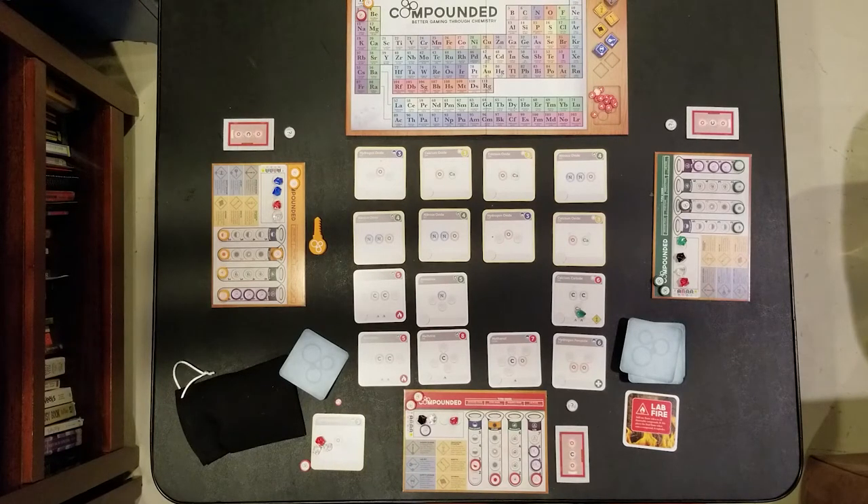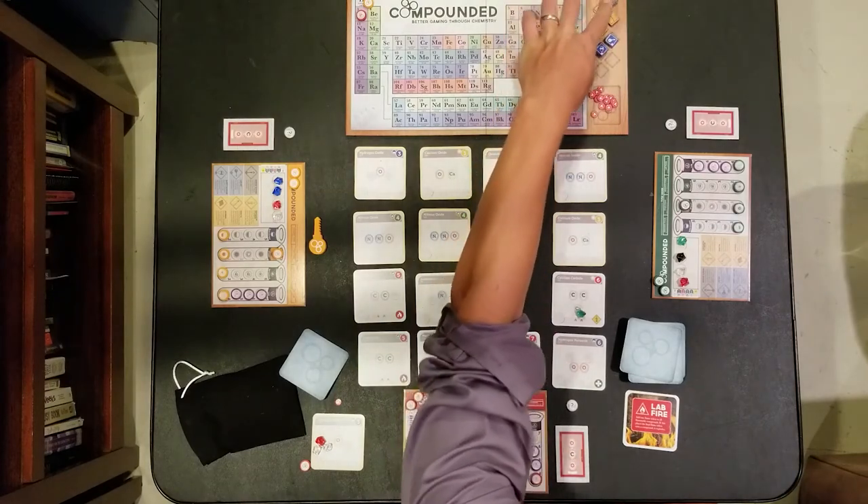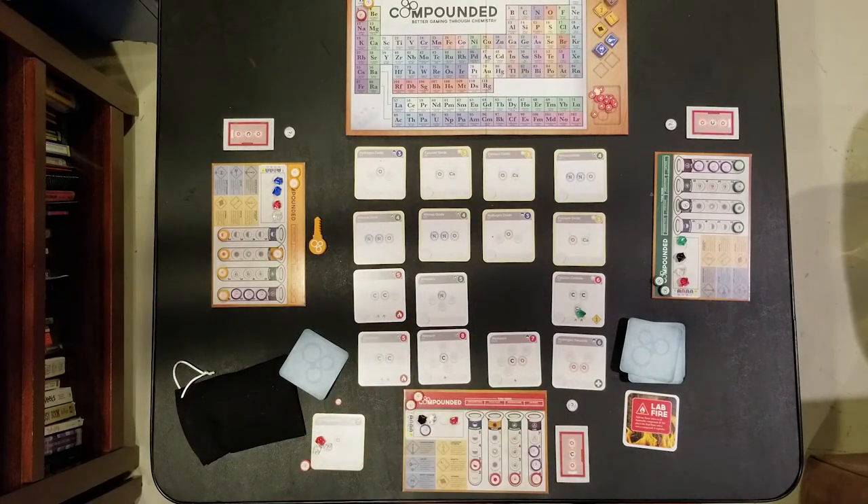There are some additional complexities, including acquiring certain items that can provide benefits along the way, as well as some chemical reactions that can occur when compounds are completed. The individual details are described on the player board and in the manual, but that's a good enough sample of how the game is run.